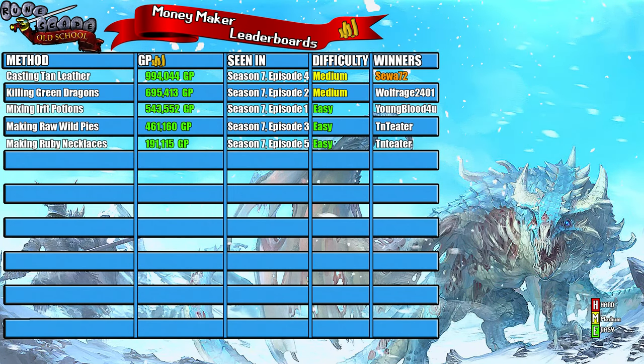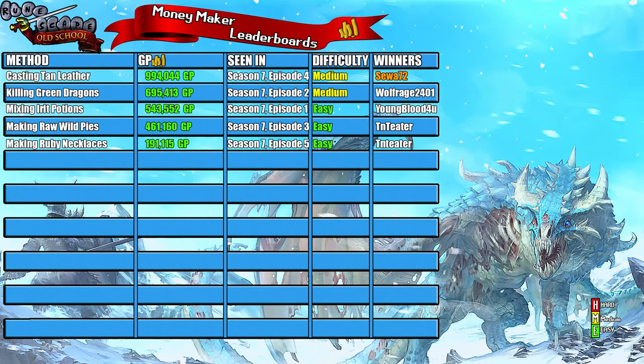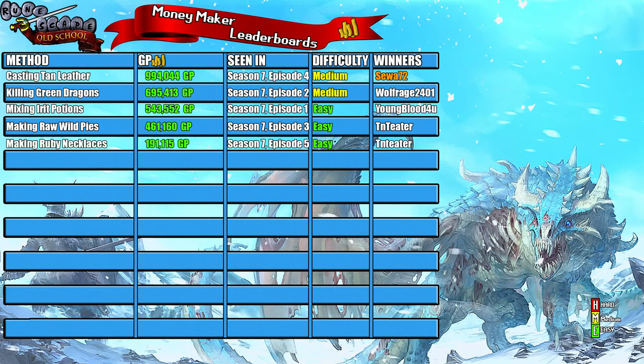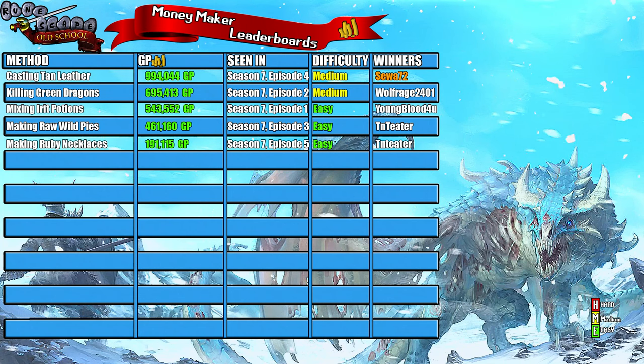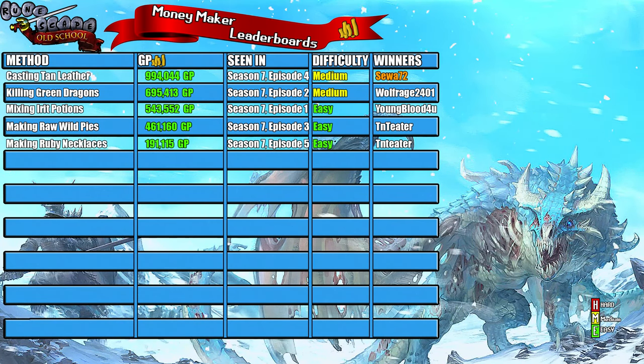I ranked this moneymaker as easy because all you really needed was level 40 crafting to make the necklaces, and only about 1.5 million in starting capital — which is not too bad. If you've followed the previous four moneymakers on this channel you would easily have 1.5 million. Today's winner was TNT Eater, who has now won twice. He hasn't claimed his winnings yet — when you do claim your winnings your name will turn orange, just like CUR72. I also have outstanding winnings for Wolfrage2401 and Youngblood.